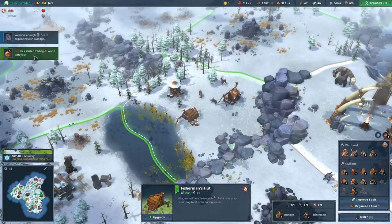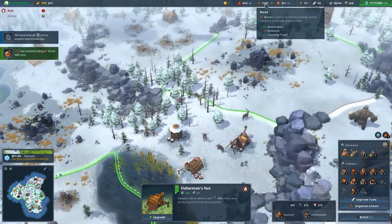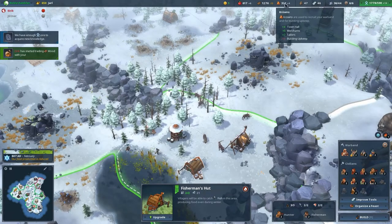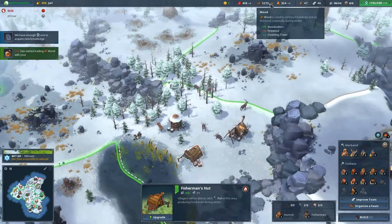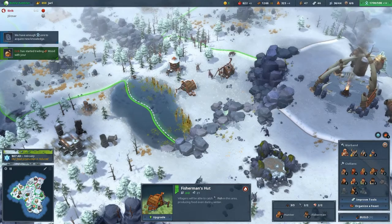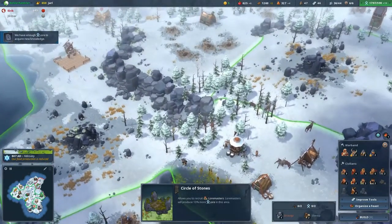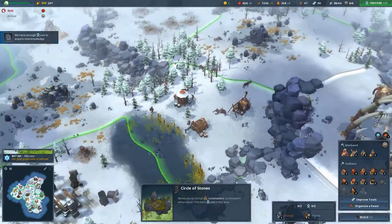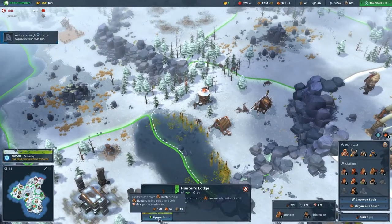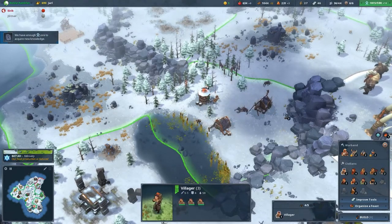The enemy has started trading wood with me — incoming trade is plus two. So it's like free wood; I'm not paying for it. I guess he's saying please don't attack me anymore. Maintaining a food supply is pretty darn important.